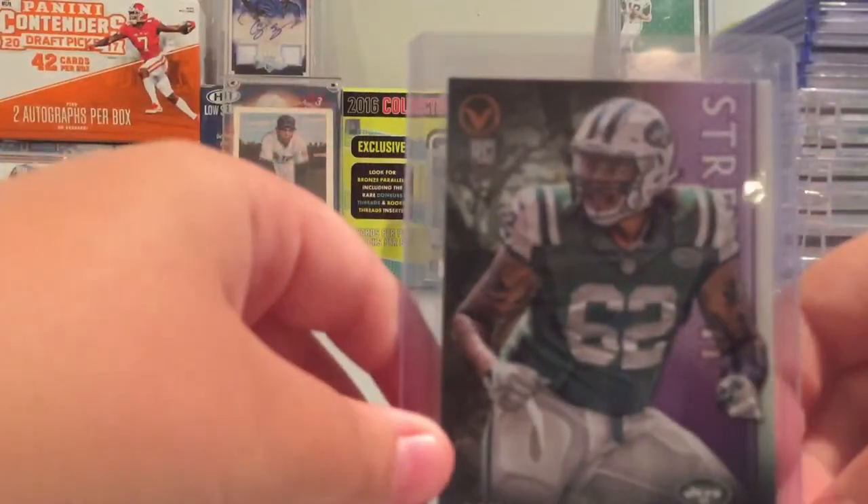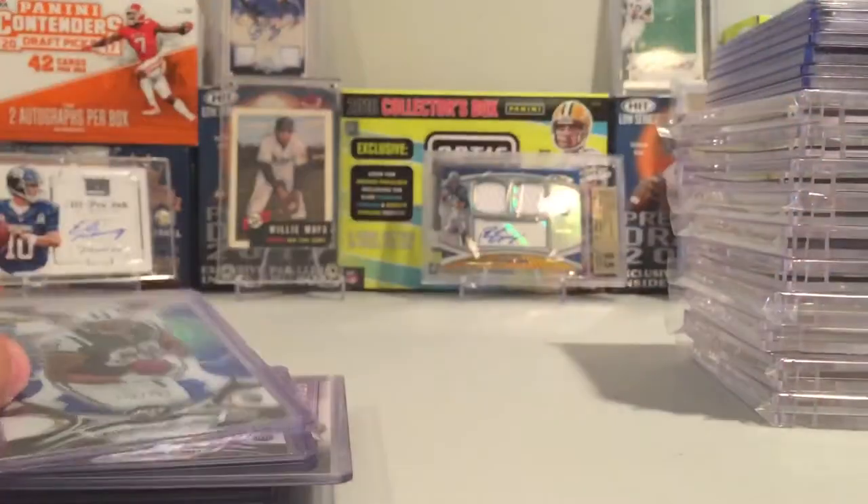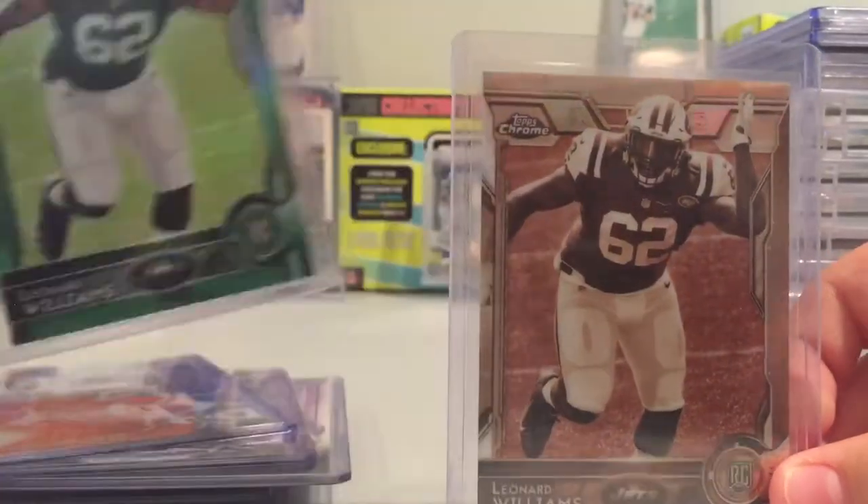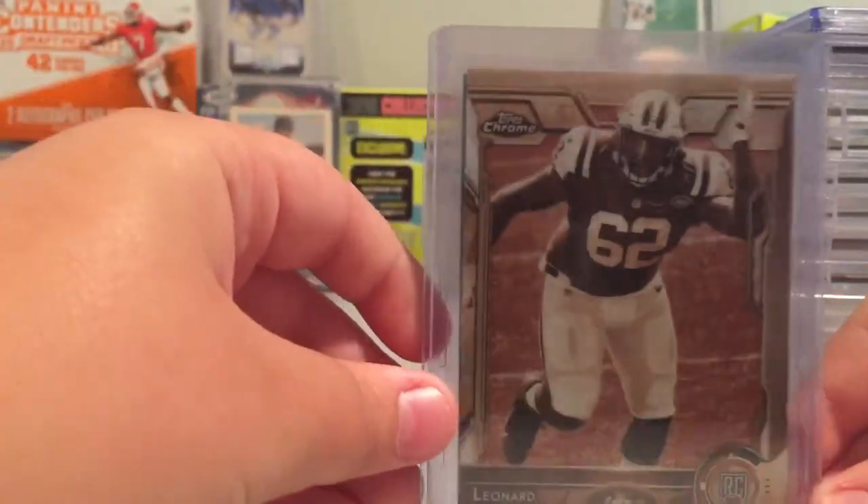Then Williams Valor Strength Rookie, Topps Finest Rookie, Topps Finest Rookie out of 250, Topps Chrome Green Bordered and Topps Chrome Sepia out of 99. I have four more of the Topps Chrome Rainbow incoming.